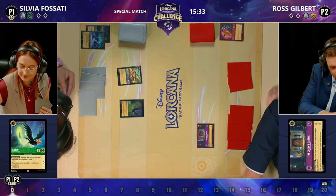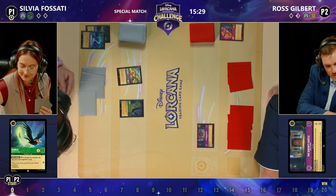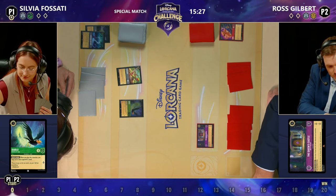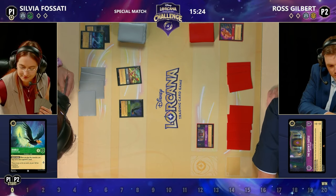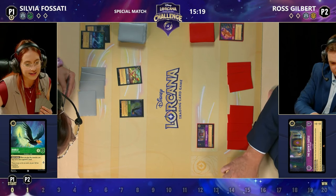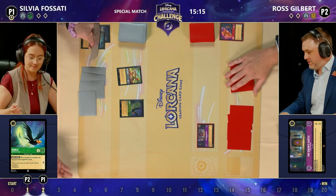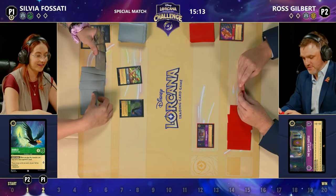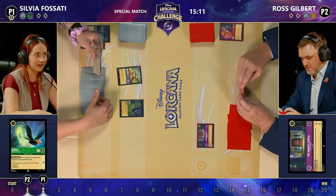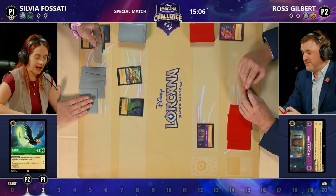He's enjoying the toys. It's a pretty nice little area to sit at. The lights are quite bright though, and it is rather hot this weekend. You're on the big stage — the eyes of the Lorcana community are upon you. The pressure is on. Ross has just decided not to show the hand — he's just gone no, I'm not showing you.